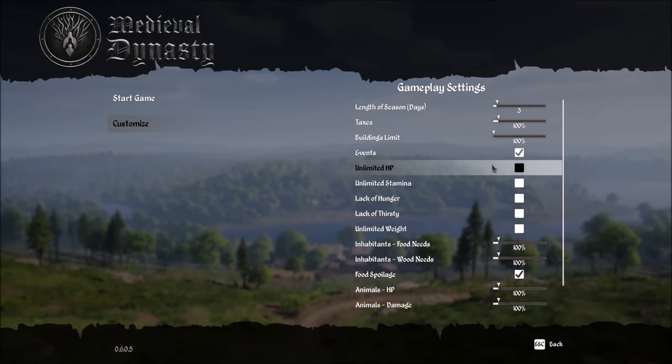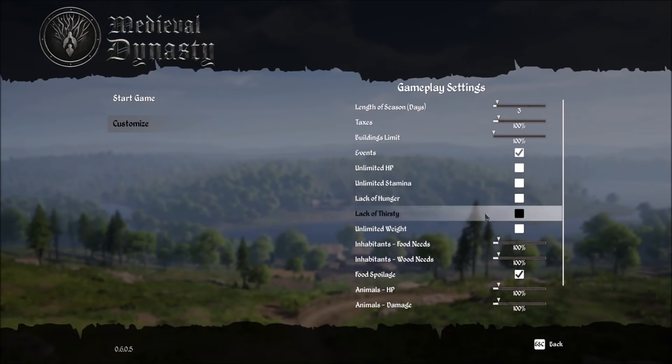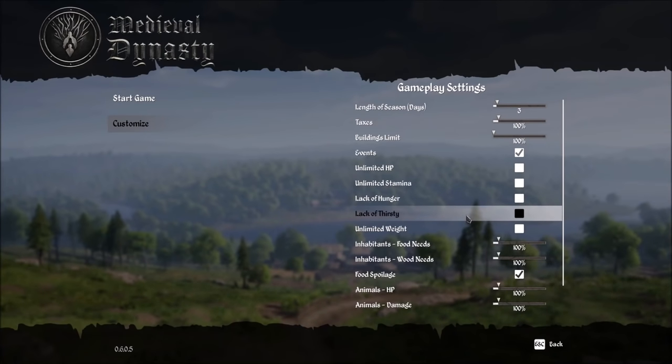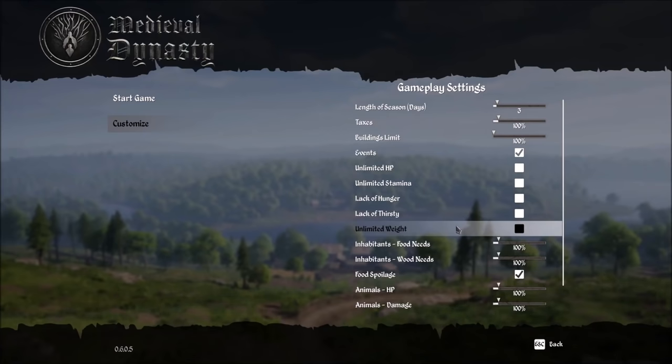Then you come to the survival part. If you decide you don't want to play this as a survival game — maybe you want to focus on just hunting for fun or turn this into a pure city builder — you can turn off your health, stamina, hunger, and thirst. My main playthrough right now is exactly that. I've turned off these options because I wanted to focus entirely on building my settlement as big as possible. You also have the option to turn off the encumbrance weight system completely should you decide.